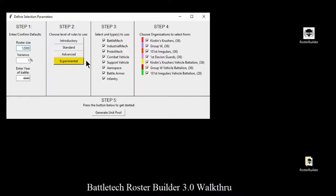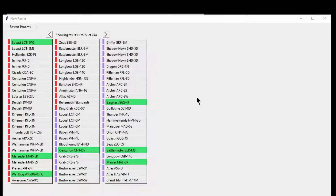I'm going to leave this set at Experimental Rules. Here are the different types of units that you can have. You can include, or by unchecking, exclude any of these from the pool that's being built, along with my different organizations — I have seven there. Once I have these four steps set the way I like it, I can generate the unit pool. And here are all 244 of my units.